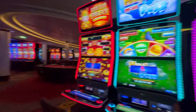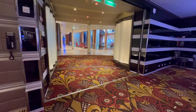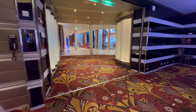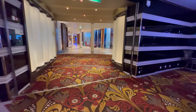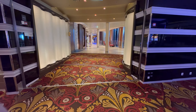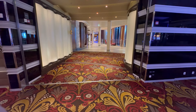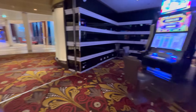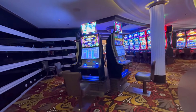Let's head over to the other side. This is the other entrance — there's a total of three entrances. This one is just off of Cellar Masters and off of the Grand Plaza. On a lot of the ships they have a Craft Social there, but instead they have Cellar Masters here, which is interesting. You'll see that in the grand tour of the ship — I'm going to do a full tour of the ship.